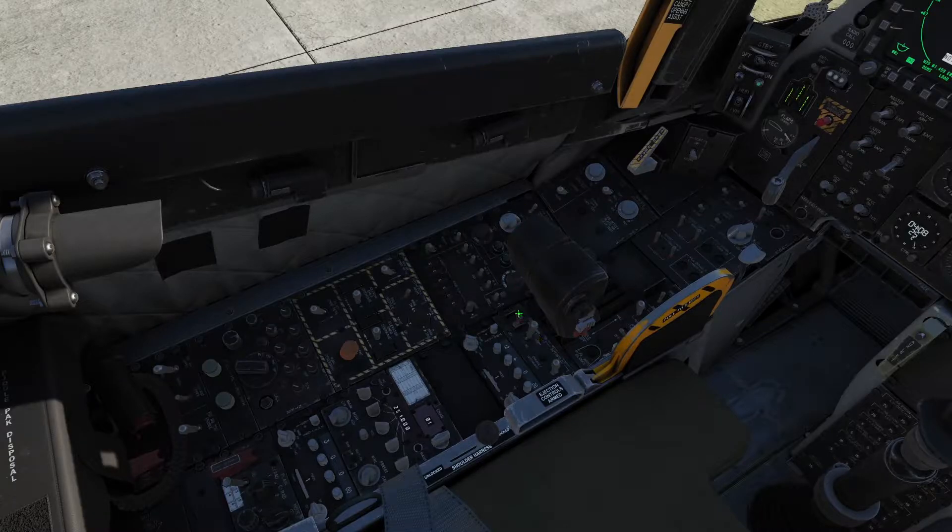Moving directly to the right, we have our throttle quadrant and the autopilot controls, which is a really basic autopilot in the A-10C. It's got path hold, altitude heading, and simple altitude hold. There is no throttle control or automated throttles like in the Hornet. It's a very simple aircraft, but it gets the job done.